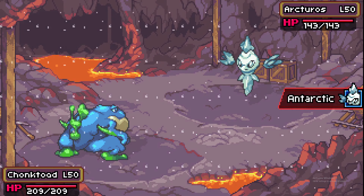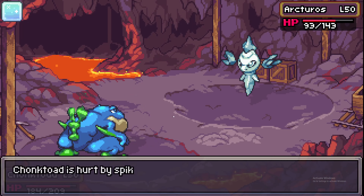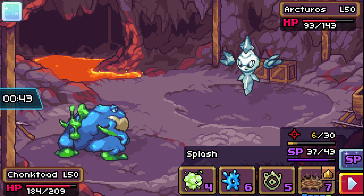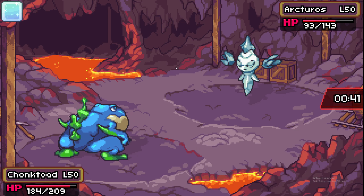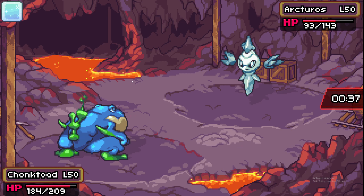Chonk Toad is an amazing Maka Stone user because of its trait Toxic Skin, which severely cripples physical attackers. It also has a great Water typing and decent HP and physical bulk, making it an excellent example of a top Maka Stone user.